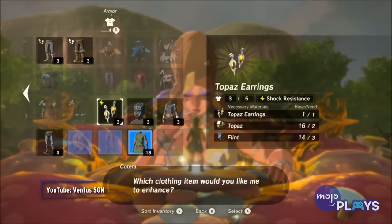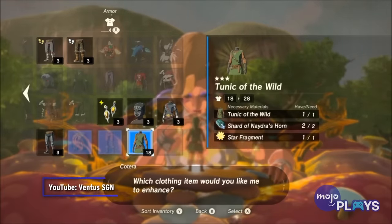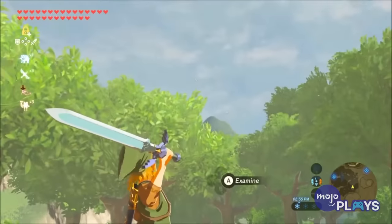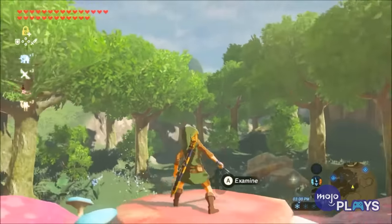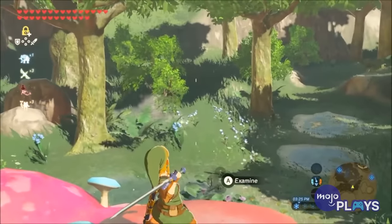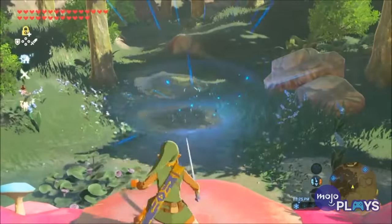It has the same defensive stats as the Soldier Set, making it stronger than most other sets in the game. But after you've upgraded it twice, it also adds a damage boost to the Master Sword's Beam attacks. It's plenty of fun swinging beams at far away enemies, but even more so when they're much stronger.